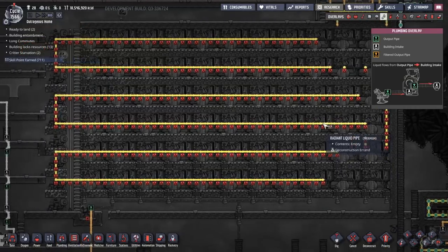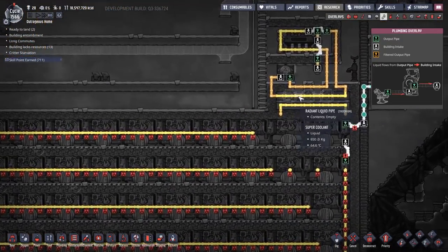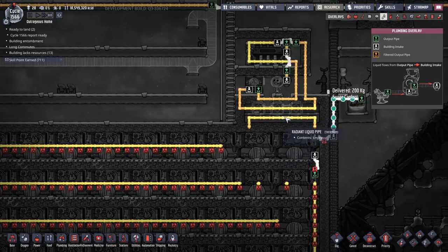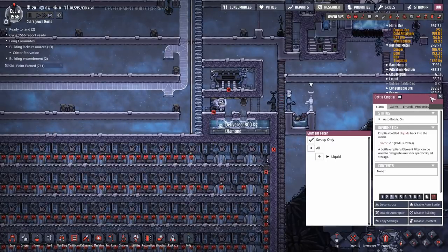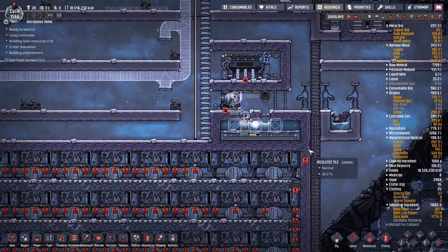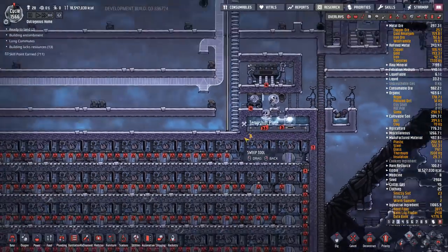I accidentally made all of the pipes in here out of thermium and used every single piece of thermium I had — that was a mistake. I'm going to delete all of those and replace them with gold like a normal human being. The thermium already in place can stay, but the rest has to go. There's always something — you really do have to pay attention to the materials you're building things out of; I forget every single time.